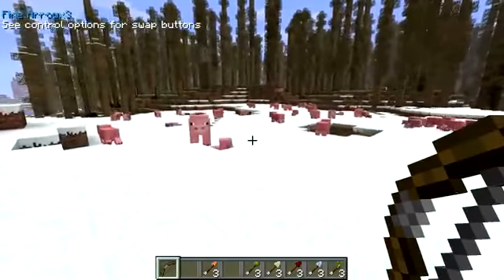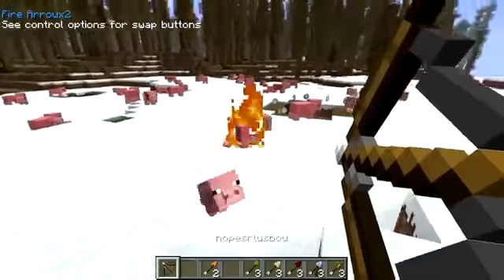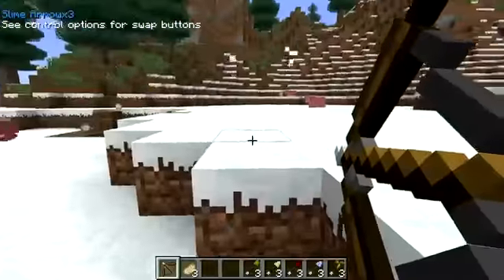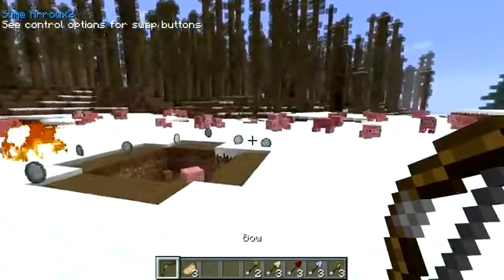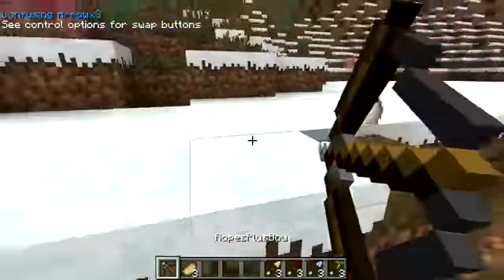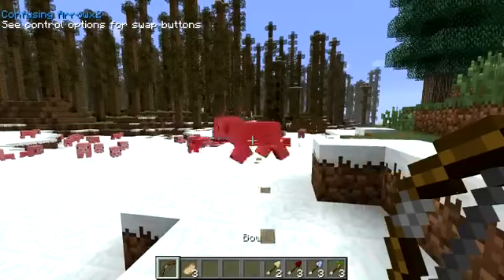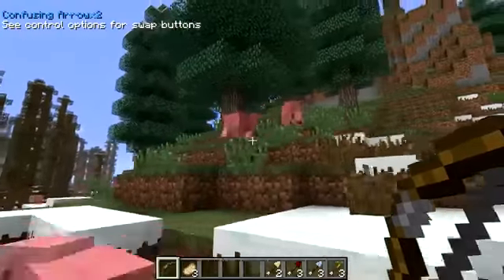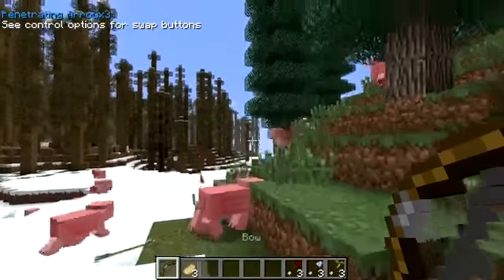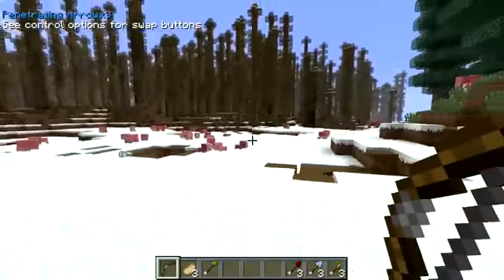Next up we've got the fire arrows - fire it at this pig and now the pig is set on fire. We'll get some lovely cooked pork. Next up we've got the slime arrows - I wonder what these do. Next up we've got the confusing arrow. I fired it at a pig and it makes the pig really confused - it's going all over the place, they seem to be dancing around. Not really sure exactly what the confusing arrow does.